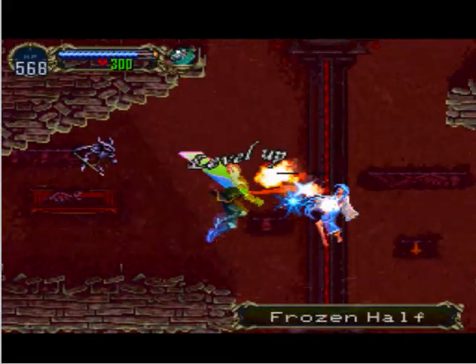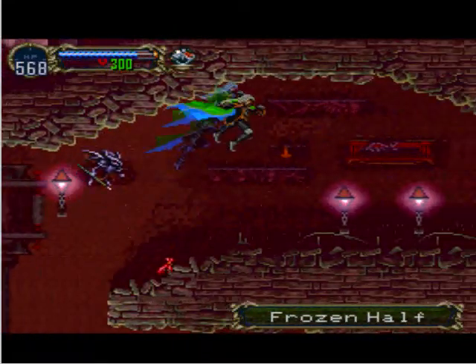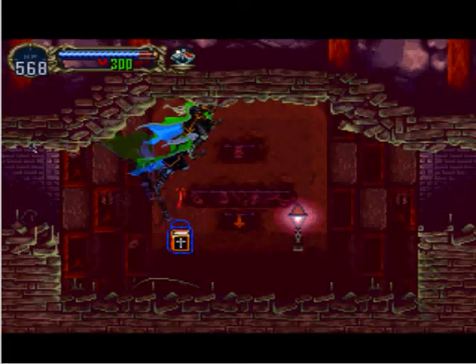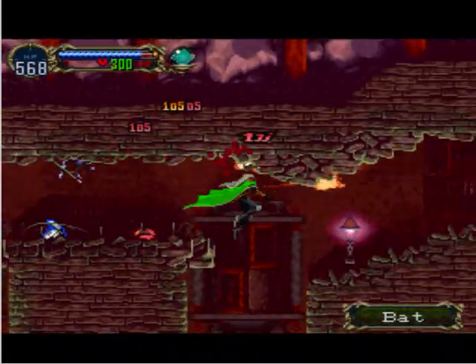This other enemy here, called the Frozen Half, can drop the Opal Circlet which allows you to absorb ice, but other than that it's not really that special. Although it does have a cool attack that makes ice rain across the entire screen — fortunately it's not that heavy.